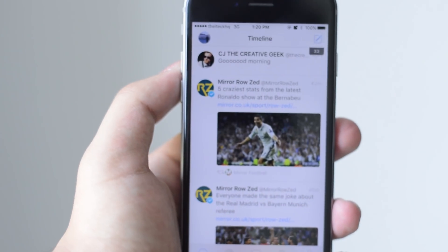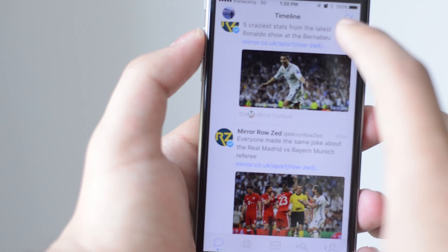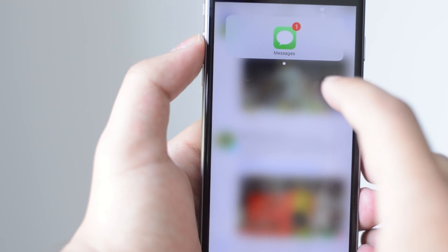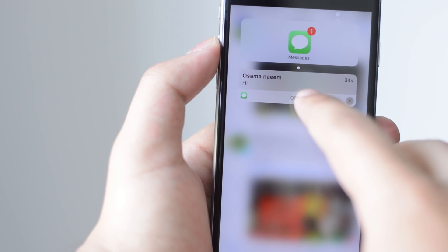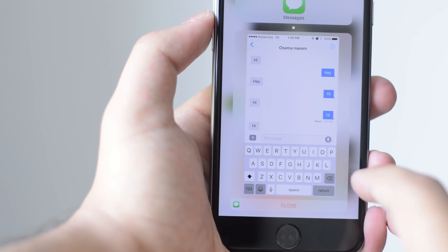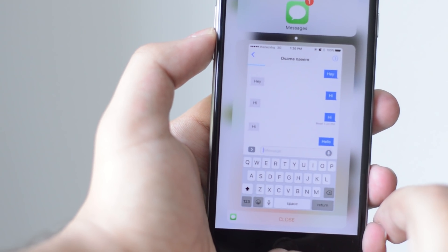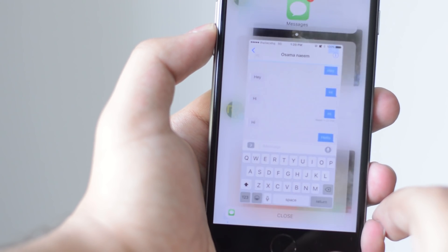The good thing is you can do this from anywhere. So I can be on Tweetbot, go to the status bar, tap on that icon, swipe down, press open — it's going to open up this miniature version of the Messages app and I can simply reply to the message.